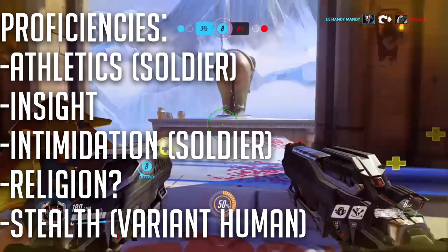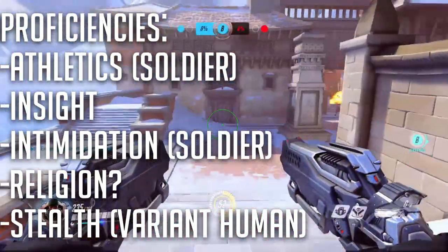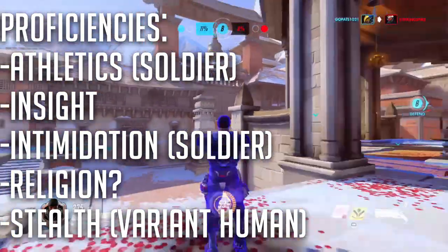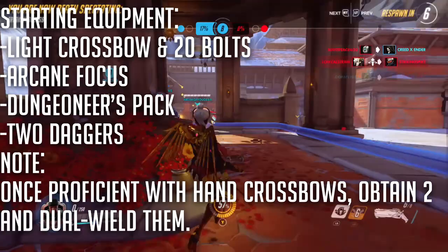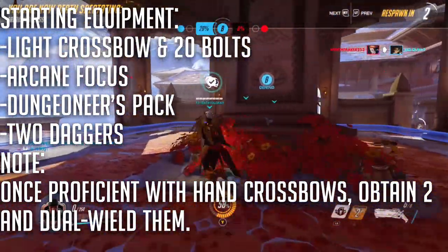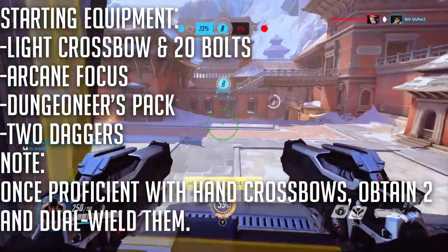For the proficiencies, take Athletics, Insight, Intimidation, Religion, and Stealth. The sources are shown, although if you can swap out Religion, I would highly recommend you do it for something else. For the starting equipment, take a light crossbow and 20 bolts, an Arcane Focus, a Dungeoneer's Pack, and 2 Daggers. One thing to note about this build is that once you are proficient with hand crossbows, it is best to obtain 2 and dual wield them.